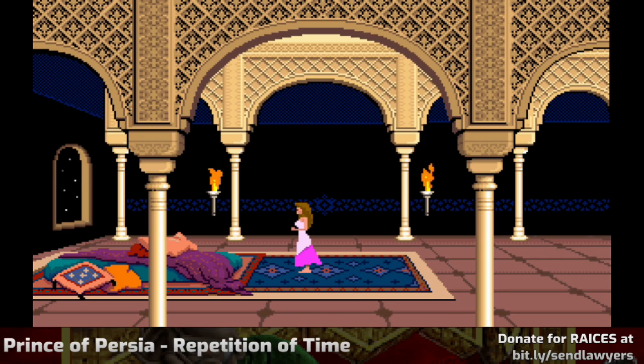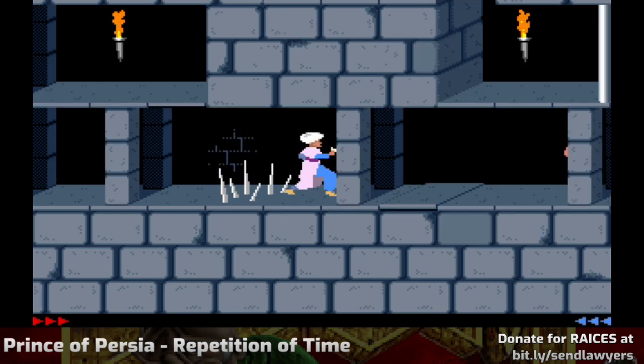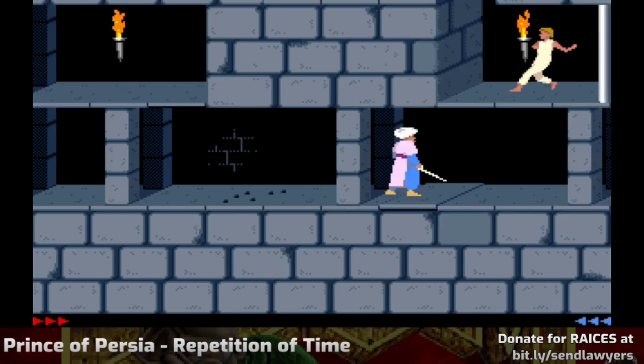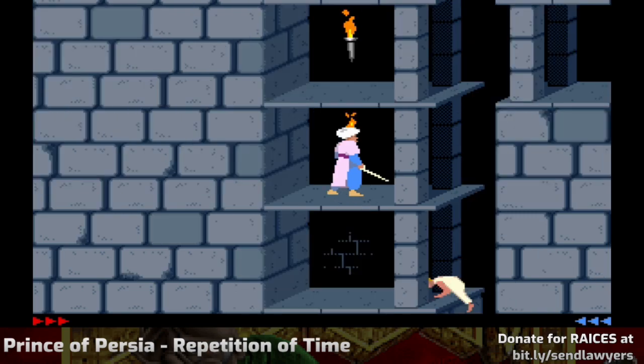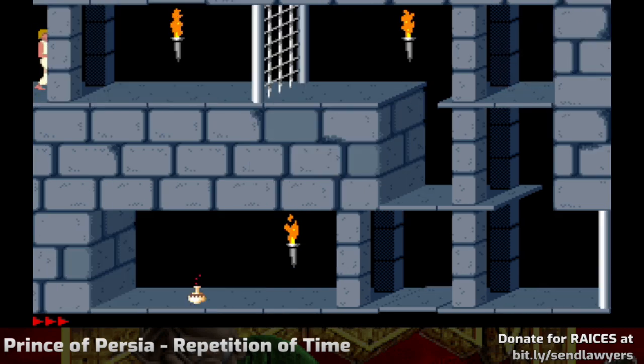They requested: keep making videos and maybe you could do a Prince of Persia mod. So I'm doing Prince of Persia: The Repetition of Time. First try — thank you, Stale Donuts. This is the Repetition of Time, a mod written around 2012 by the King of Persia. It uses a lot of elements of the game you wouldn't expect, exploiting hidden properties, accidents, and bugs. I'm hoping to remember how — if not, a guide will be in our future.